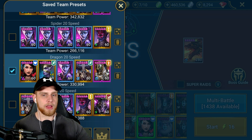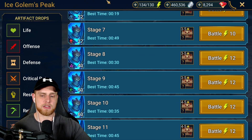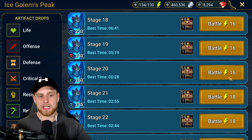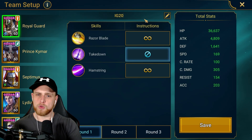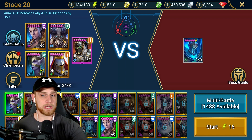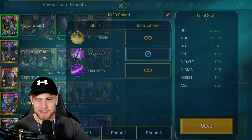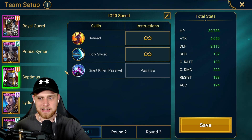So Ice Golem Stage 20 Speed. Ice Golem is a little tricky because if you get to the boss and Rural Guard lands a big hit, the Ice Golem's going to do that huge slam and kill everybody. But if you have Lydia, and the Ice Golem kills the two side adds — which is what my Rural Guard will do — then Lydia will stop him from rezzing. And then Septimus will come in, smack the big Ice Golem, and it'll be over. I thought he had high resistance but I guess he doesn't anymore.